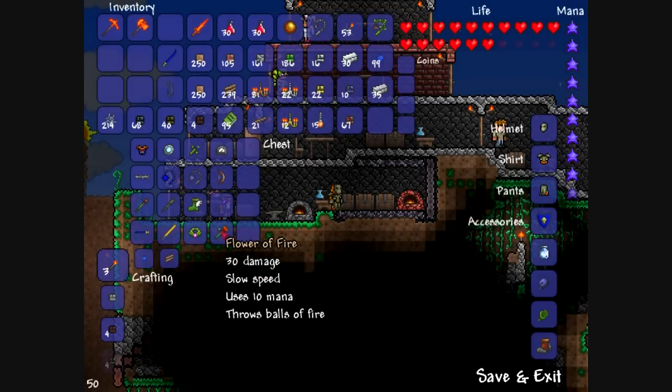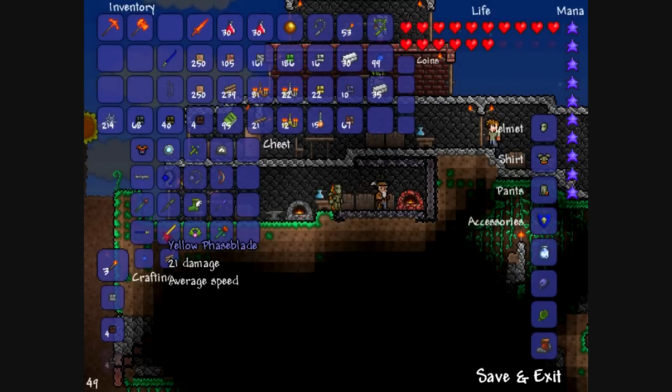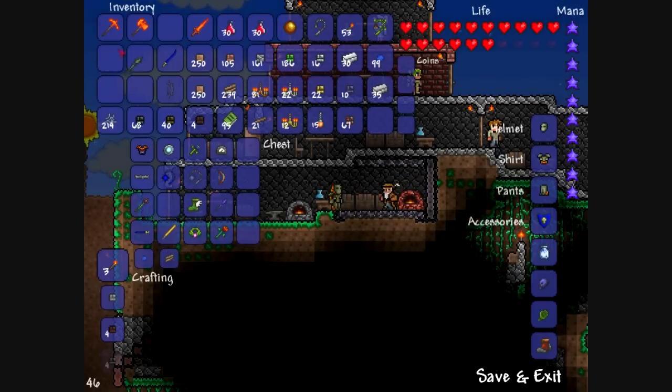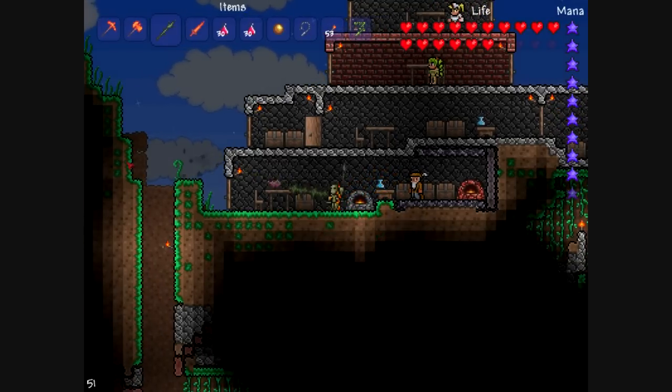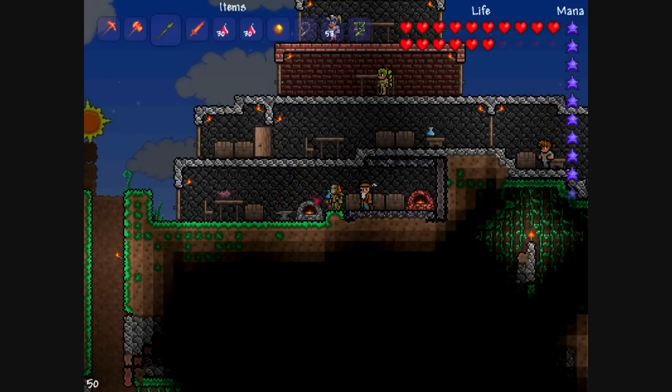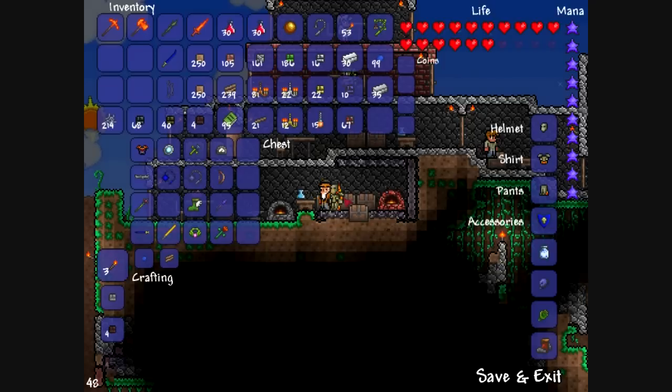The Hermes boots I already explained. The flower of fire is a magic weapon that shoots balls of fire that you've seen, and it increases move speed by 10%. The vile thorn — I'll show that really quickly. It creates these thorns which do 8 damage per hit and is actually pretty useful on a few bosses in this game.